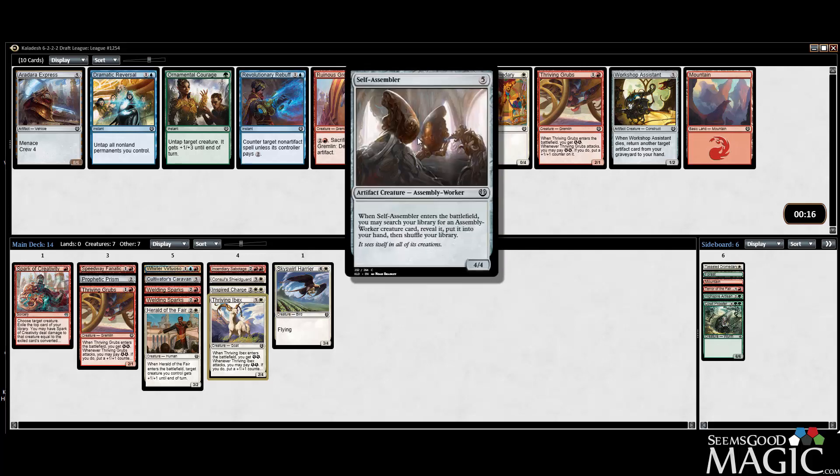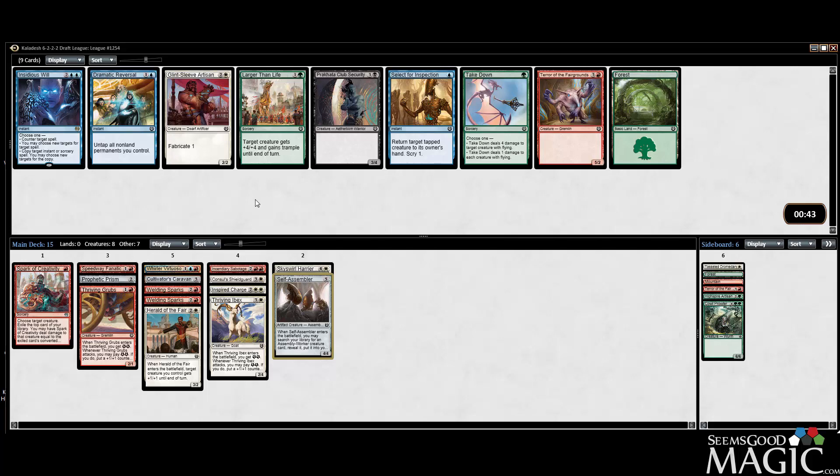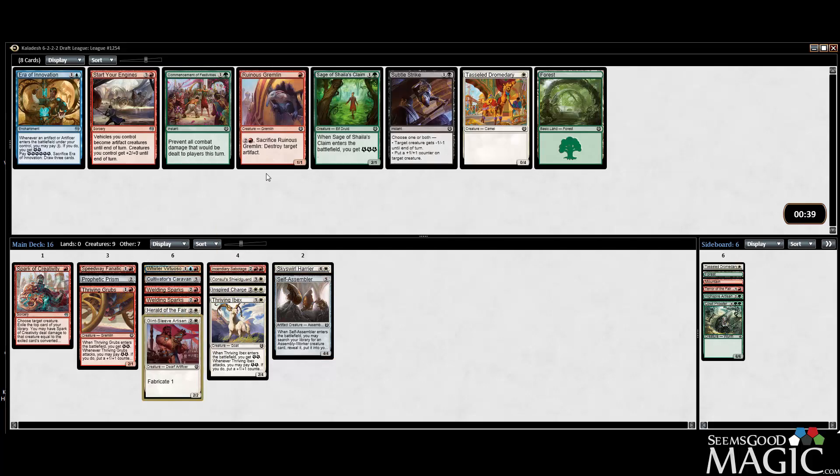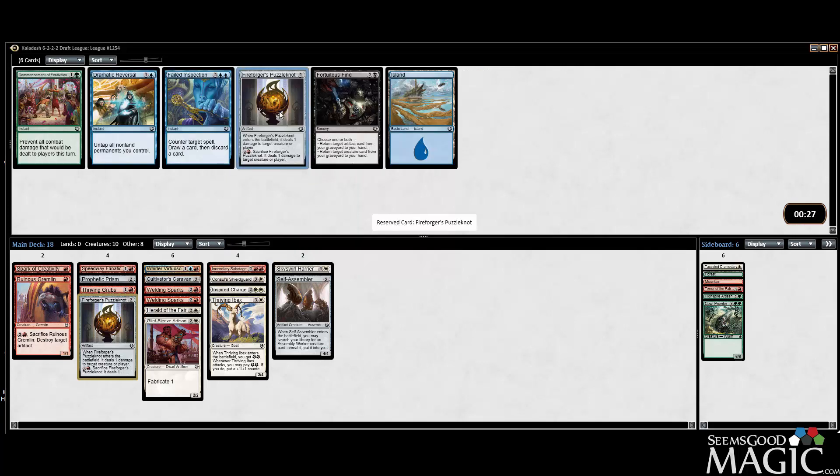If I take the Assembler having one is not so good, but it's probably fine. If I take the Grubs they're fairly aggressive and help the curve get a little lower. We have a couple ramp effects though, maybe that makes the Assembler better. Let's take the Assembler - I like that it synergizes with our Sabotage as well. Artisan is clearly good. Start your engines - let's take the Ruinous Gremlin here. It's main deckable, you're never super thrilled about it. We can take the Puzzle Knot - this card's playable, not super exciting.